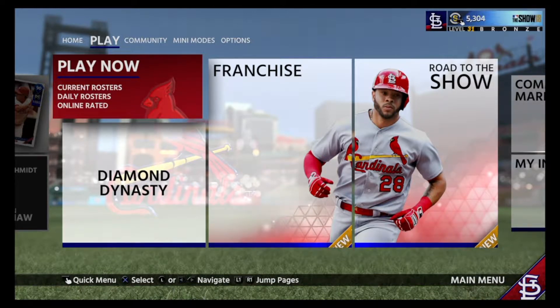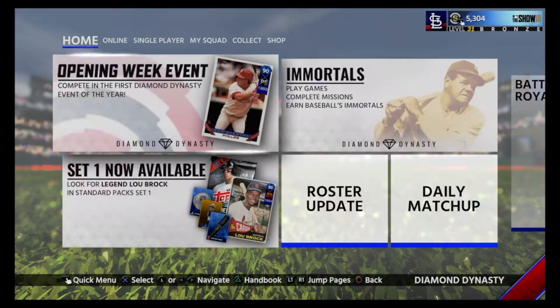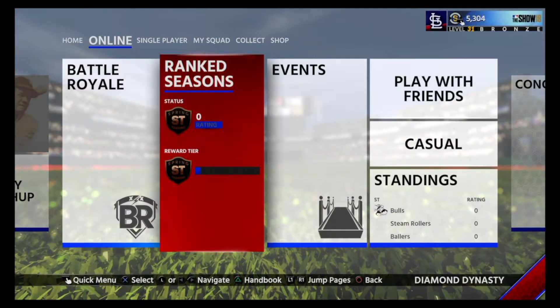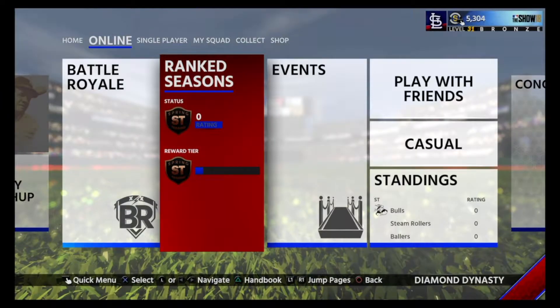Play Now is just exhibition — it shows you how to play. And then there's Diamond Dynasty, which is their online mode. Battle Royale is their fantasy draft-type baseball game. Ranked Seasons is their ranked online play where you can win various rewards. If you make it out of spring training, you get 1,000 experience, 100 stubs — which is their in-game currency — and 25 tickets, which is another form of in-game currency, going all the way up into Ranked Seasons.